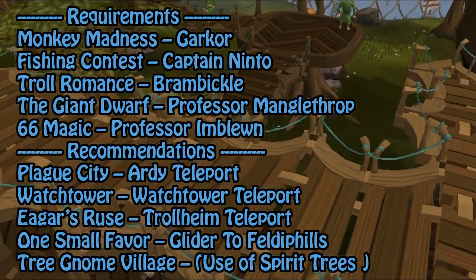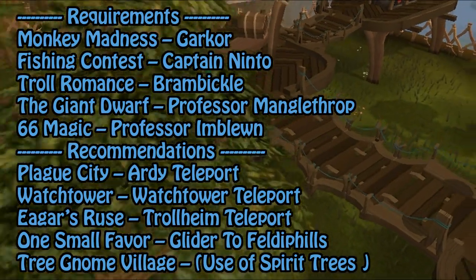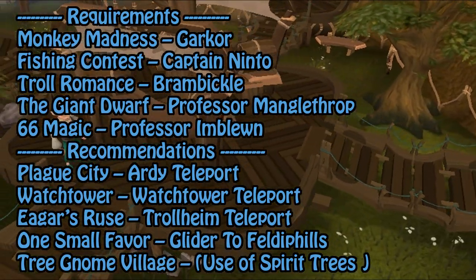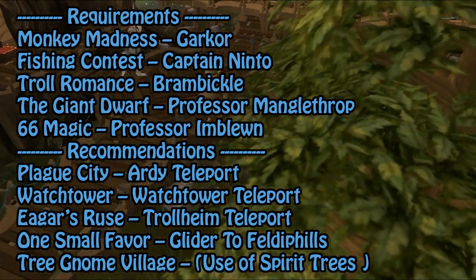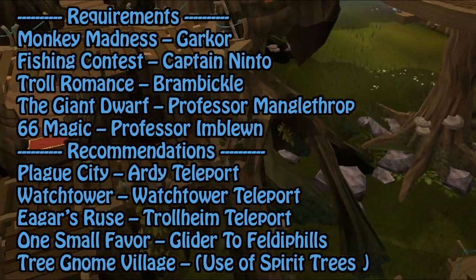Requirements and recommendations. The following quests are required to get to some of the people you have to deliver to, so it is highly suggested you have all of these done: Monkey Madness, Fishing Contest, Troll Romance, and the Giant Dwarf. You will also need 66 Magic to get to one of the deliveries, which is inside of the Magic Guild.